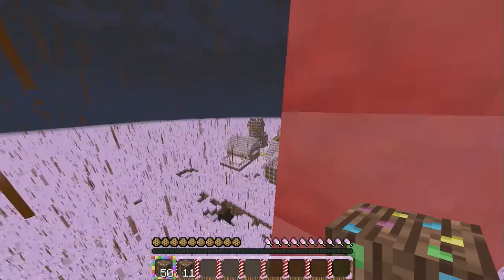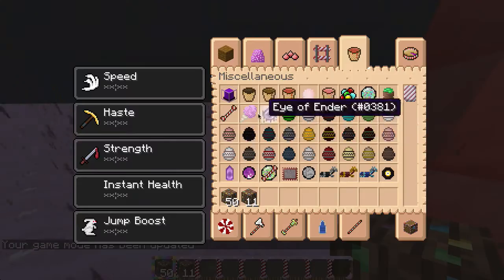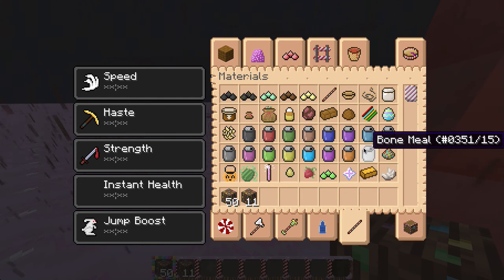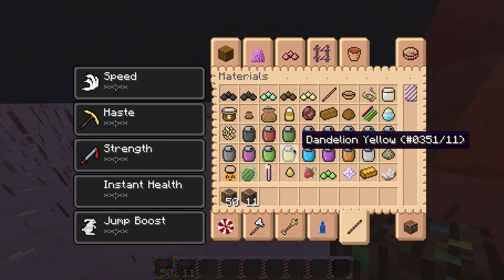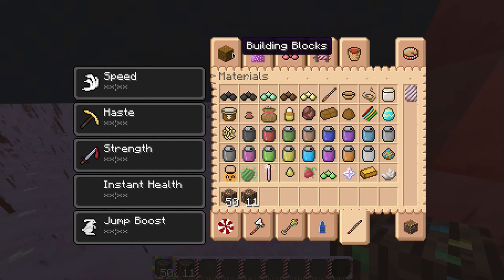Let's begin. Let's have a look in our creative mode inventory. Let's start off - wow, this looks neat. I gotta see the materials section. So all the dyes apparently seem to be like in kind of bottles and stuff like that.